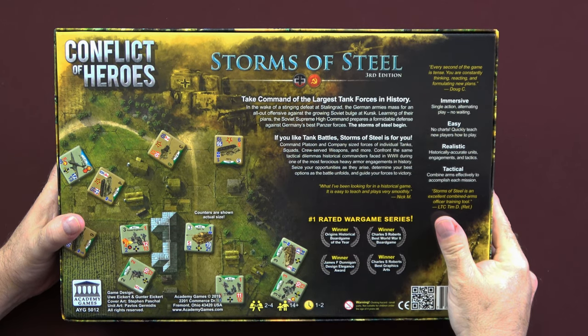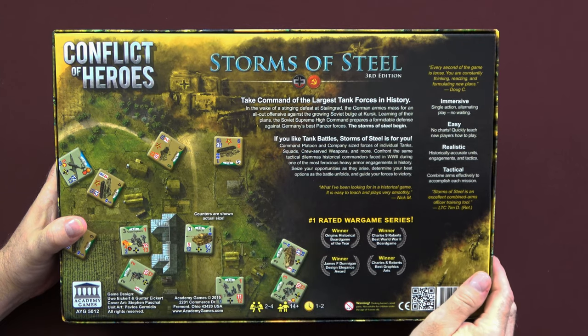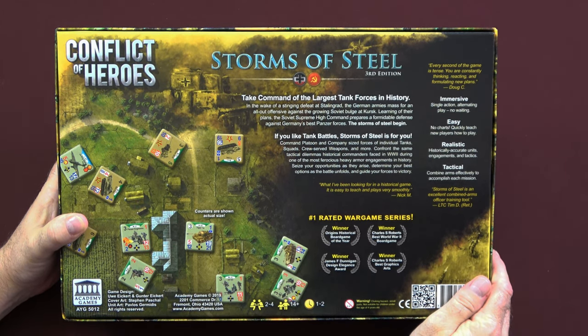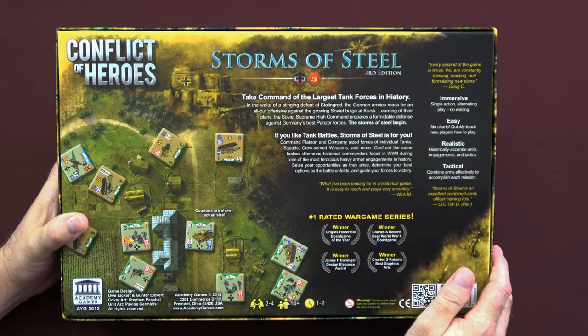Seize your opportunities as they arise. Determine your best options as the battle unfolds. And guide your forces to victory. Here is an example of the map and the counters on the left-hand side. It is for two to four players, ages 14 and up, and one to two hours. And yes, it is playable for up to four players, so you can play in two teams of two. It does play well as a team game. So let's take a look inside and see what you get.